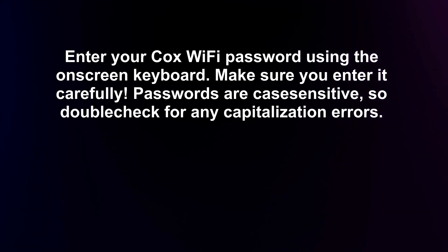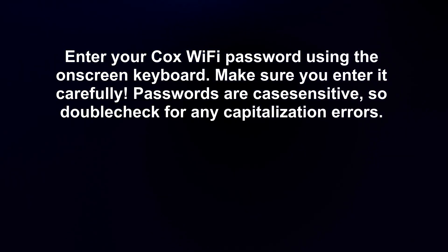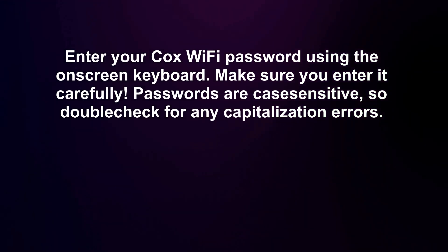Select your Cox network and enter your Cox Wi-Fi password using the on-screen keyboard. Make sure you enter it carefully — passwords are case sensitive, so double check for any capitalization errors.